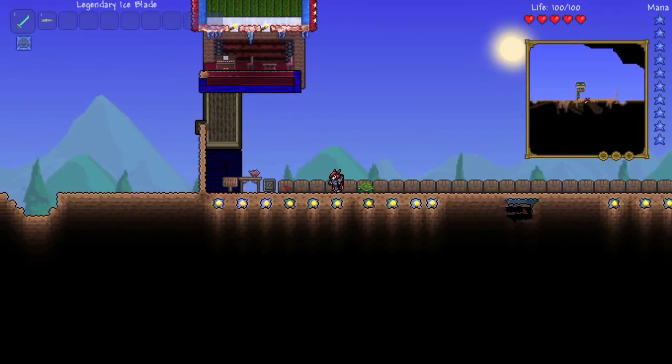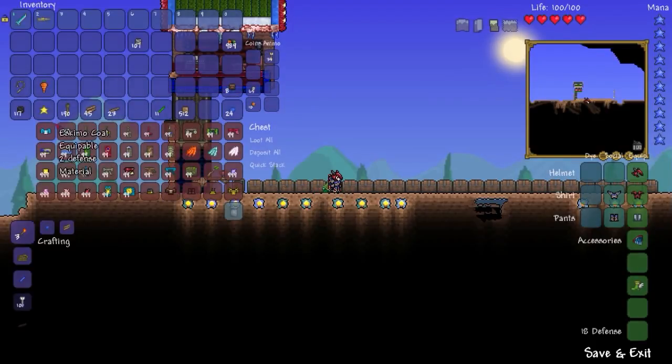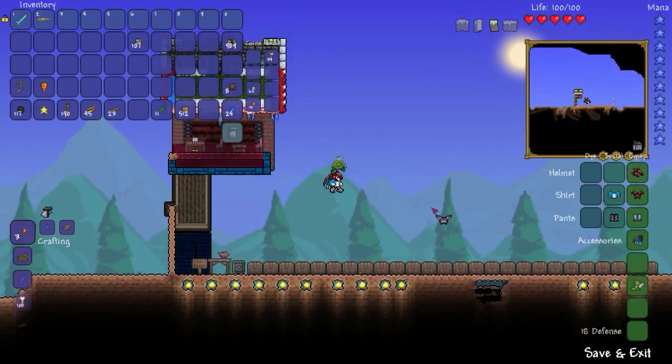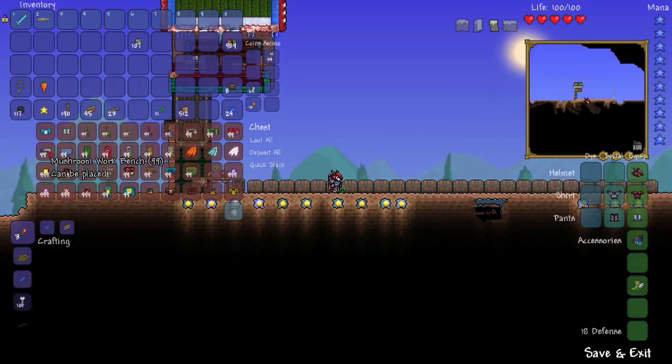Let's scope it out. What do we have in here? Eskimo coat. In the previous video, we were scoping out the Eskimo hood, and we decided that was not my thing. But what do you guys think about that? Kind of looks a little bizarre with the pants. Whatever. So we have the mushroom workbench, slime workbench, Eskimo pants. We'll slap those guys on. Maybe we'll do that too. Alright, that doesn't look too bad.